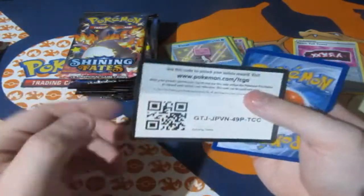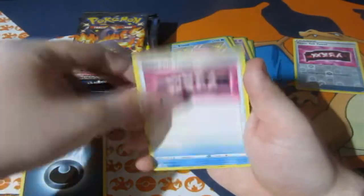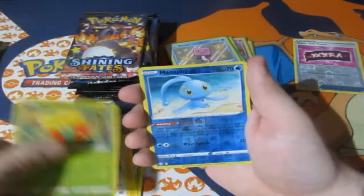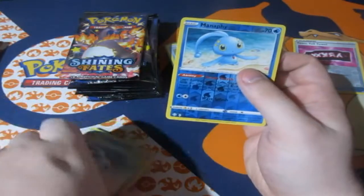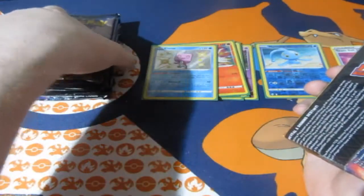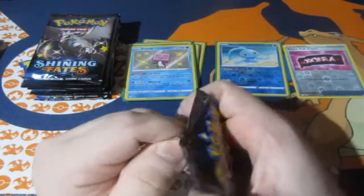Getting the Scorbunny shiny would be amazing. We've got Darkness Energy, Team Yell Towel, Flutzl, Luxio, Tuttle, Yanma, Morpeko, Eevee, Gossiflore, a Reverse Foil Rare Manaphy — lovely — and a Normal Rare Manaphy. That's a little weird omen, but that's a Reverse Foil Rare, so let's put it to the side. It's not for the full-on Holo Collection, but it's good to have to sell on to Geek Retreat.